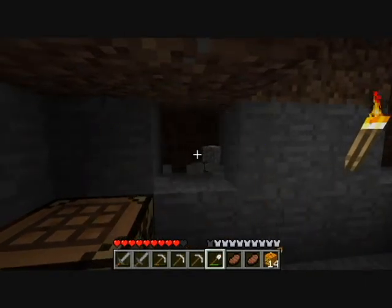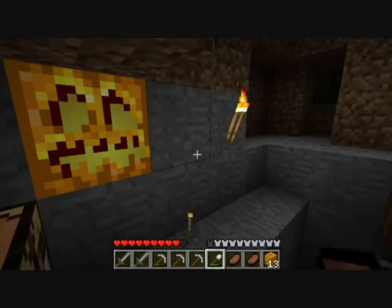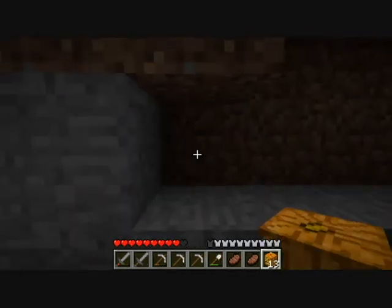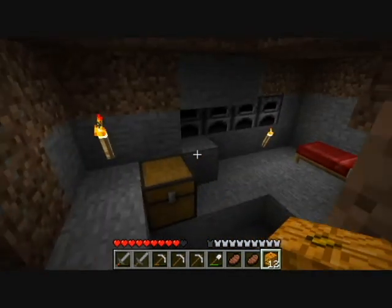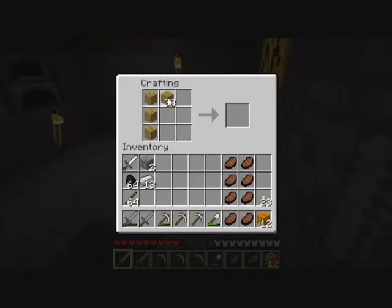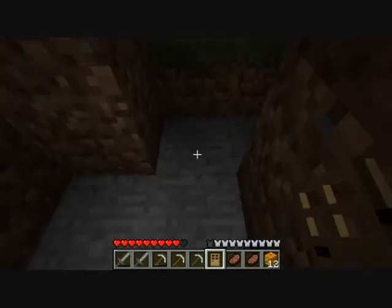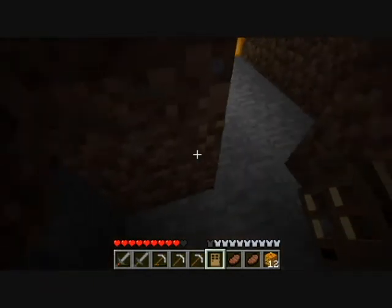We'll put it in the walls. Oh crap, it's dark and I haven't made a door. Surprisingly nothing walked in on me. You can also make an iron door — though I shouldn't waste my iron. An iron door can only be opened by a switch, lever, button, or anything that involves redstone. I'm not going to make one since I don't have enough iron. We'll put the wooden door there.